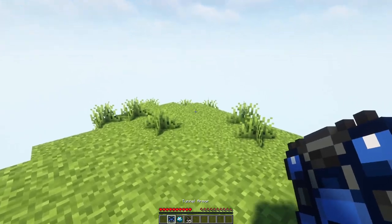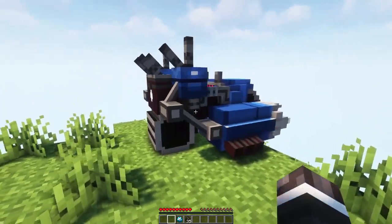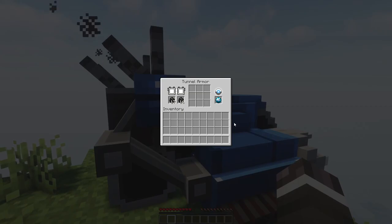You can now spawn your mechs simply by right-clicking. Insert all the necessary items to power them and start using them.